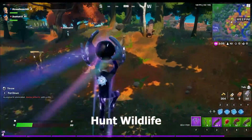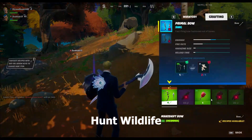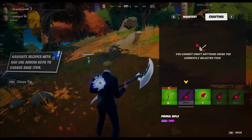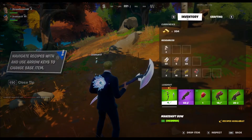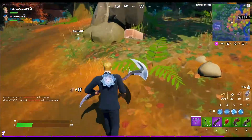Hunt wildlife: 10, 50, 250, 500, and 1,000. Wildlife includes frogs, chickens, boars, and wolves. Raptors — actual dinosaurs — are coming soon and will also count as wildlife.